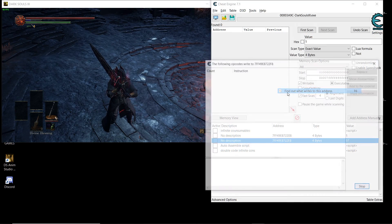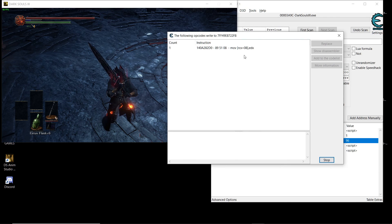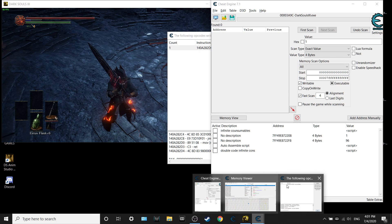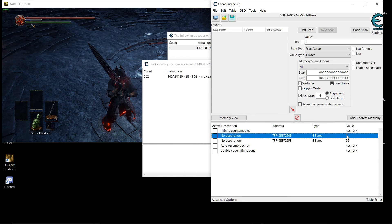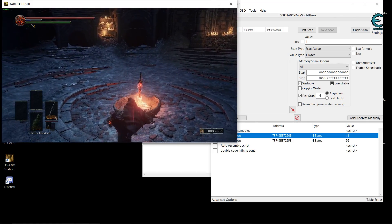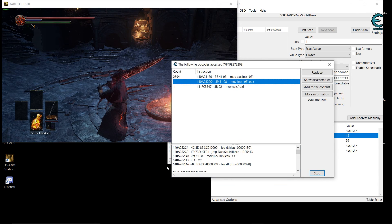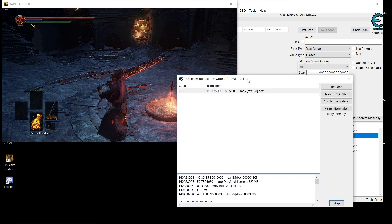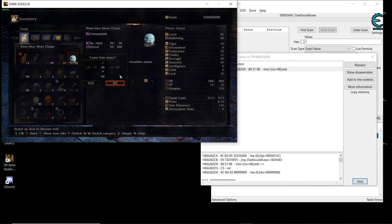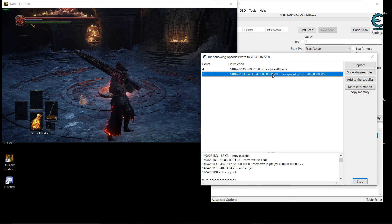Now let's go back to the consumable item address. When I find what writes to this address we see the same instruction runs — it's the same instruction. And when you use an item other than the Estus and drop it to one and use it, there's this instruction here that runs when the item disappears.